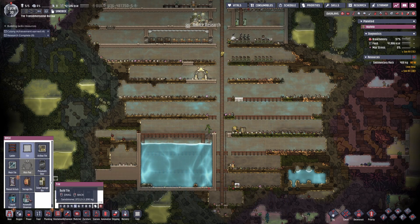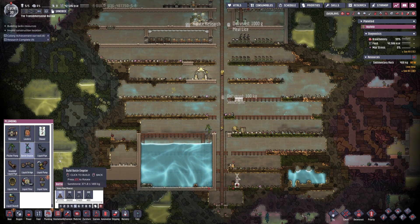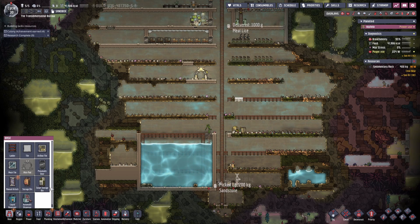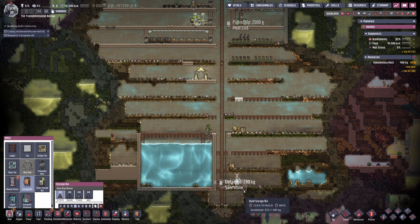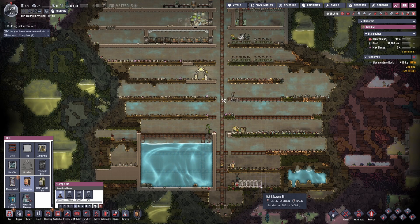Here we are going to set up a wet storage area — some containers sat in a small pool of water which will stop the slime from off-gassing. This will eventually become an area where they store anything that off-gases, like bleach stone, oxalite, polluted dirt, etc.